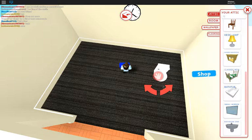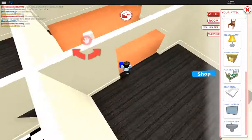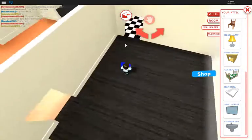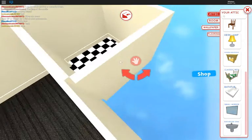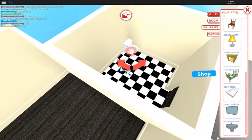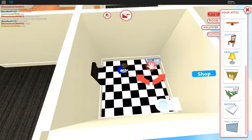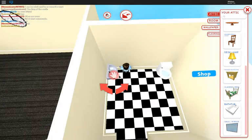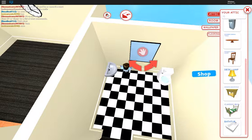We do have one useful thing — a toilet. Let me just add that because that is going to be for the school bathroom. Let's go ahead and get that in there. We also need a sink, so let's add that right there.